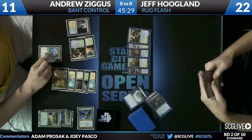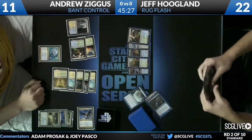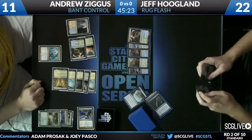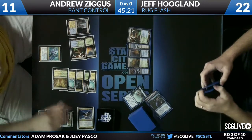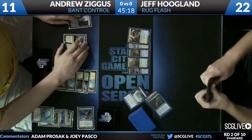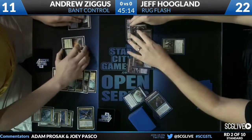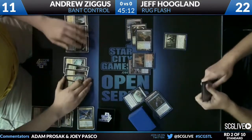It is an answer you can topdeck to deal with Sire of Insanity, which is something — but it has to be off the top of your deck, and there will be no Sire of Insanities in this match. So an Azorius Charm to draw a card, and Jeff takes the opportunity to flash in a Wolfir Avenger.